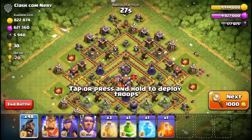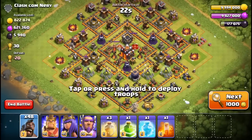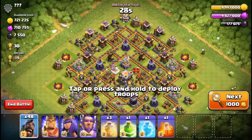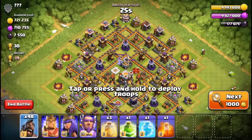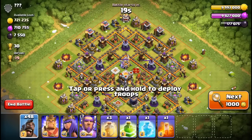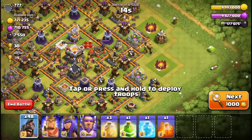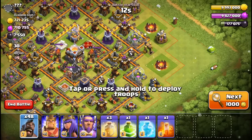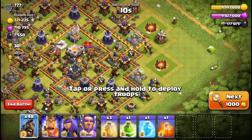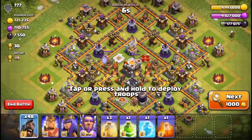Okay, so this is the first base — Clash Common Area. It looks a little strong so we'll keep moving along and see if we find something else. This base has no name, that is crazy. It looks tempting — I've never fought a no-name before. He does have lots of gold and lots of elixir, so okay, why not.